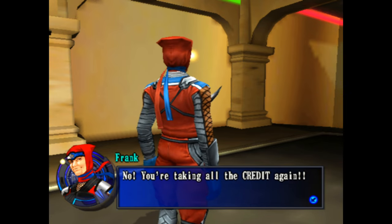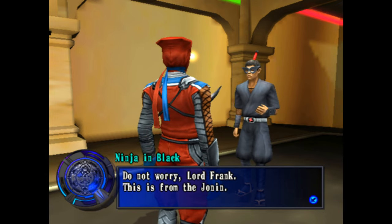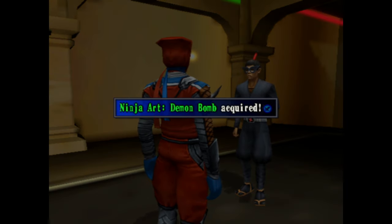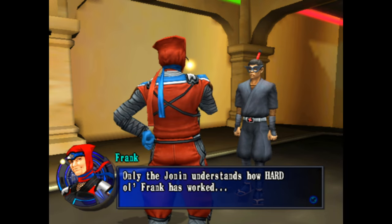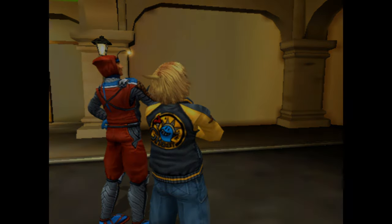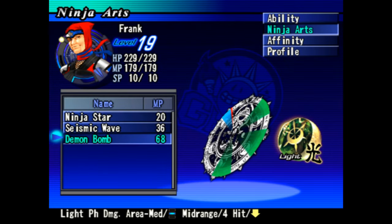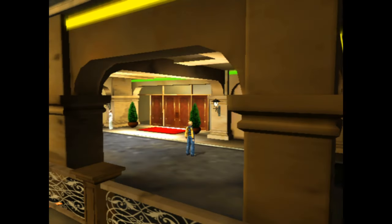'Wow, I tried so hard but I couldn't catch him. You, you're trash.' 'Thank you for all your help. Well, I will personally take him back to the jonin.' 'No, you're taking all the credit again.' He is fully aware of that. 'Do not worry, Lord Frank. This is from the jonin.' And we get a new ability for Frank - Ninja Art: Demon Bomb! 'Only the jonin understands how hard old Frank has worked.' Well, Frank now has a new ability - 68 power, it's a tier three spell, four hits. Interesting!